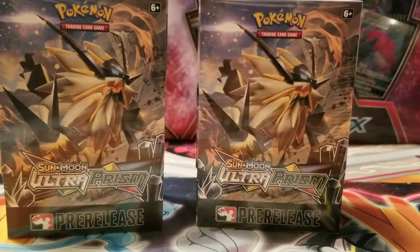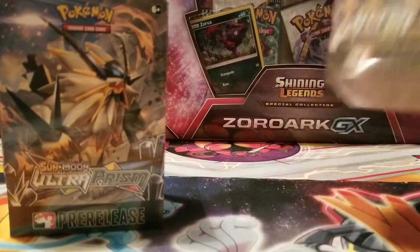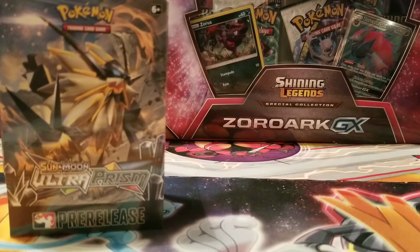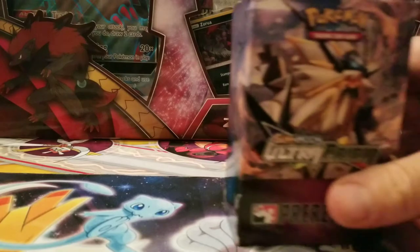We're just going to do a quick opening. There are some really nice hits in Ultra Prism — we've been doing pre-releases the last few days. In the background you can see the Shining Legends Zoroark GX box, which is going to be a giveaway once we hit 100 subscribers. We are very close, so as soon as we do, we're going to do a live stream with giveaways, flip games, and other stuff.